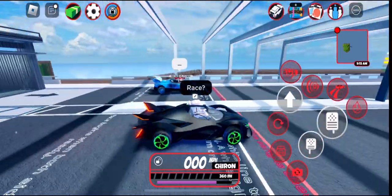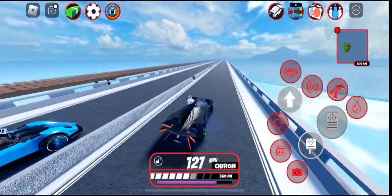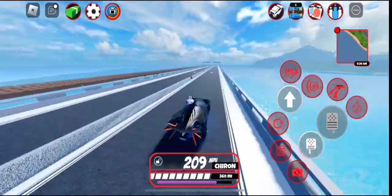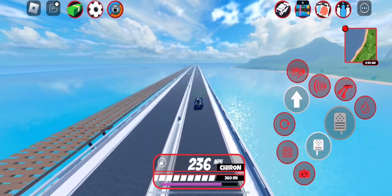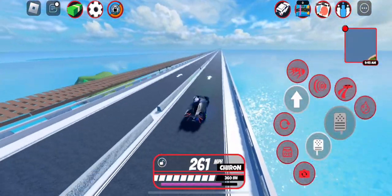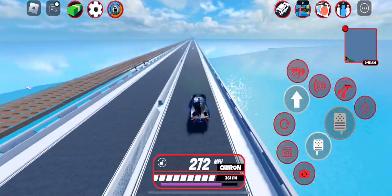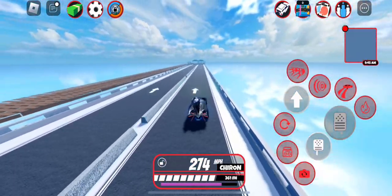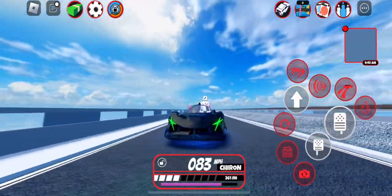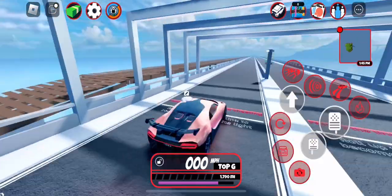Now let's race the Bugatti Aperture versus the Carbonara — three, two, one, go! The Aperture's top speed is around 270 and the Carbonara is around 280. We're winning at 240, and the Aperture looks very behind. I think he's running a level three or four engine, because the Carbonara's top speed was around 280. GGs!